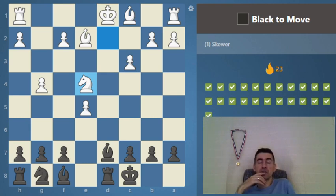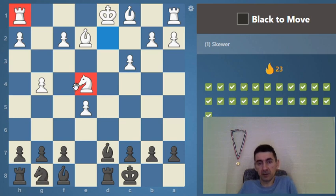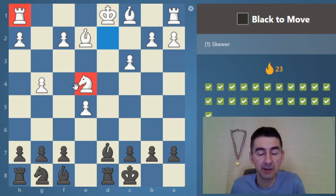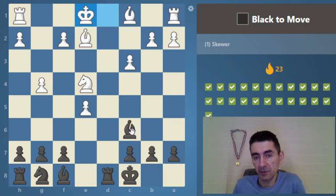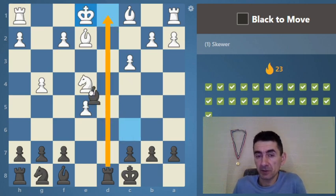This is a complex of motifs — not just one motif but more than one. We can see the same diagonal: rook and knight on the same diagonal, so we may skewer them on this diagonal. It's also kind of a discovered attack.